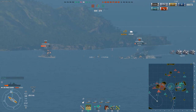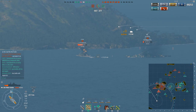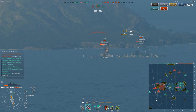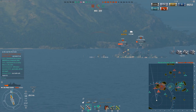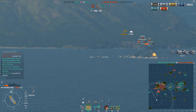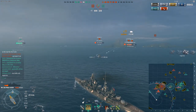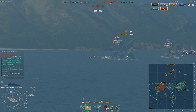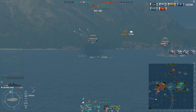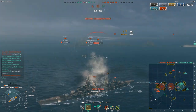One thing you should probably do on the Prinz Eugen and Admiral Hipper: definitely consider running Adrenaline Rush. The turrets on the ship turn surprisingly quick and don't feel uncomfortable at all. I would strongly recommend almost ignoring Expert Marksman and simply going straight for Adrenaline Rush. Now you'll notice we have a cyclone moving in.